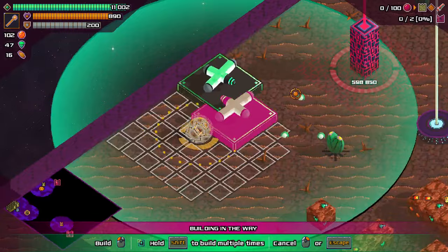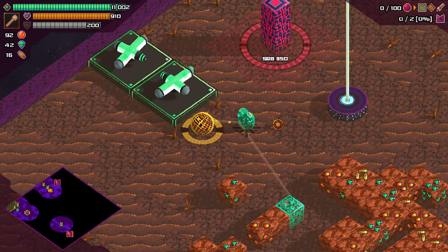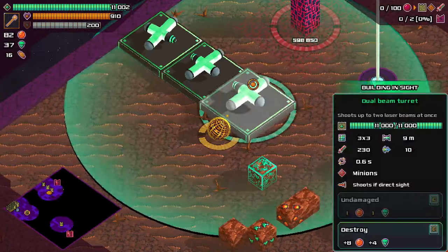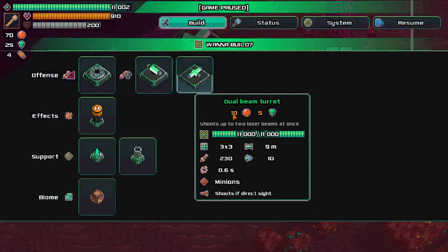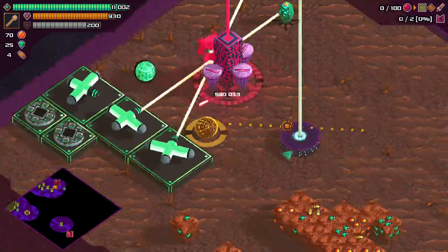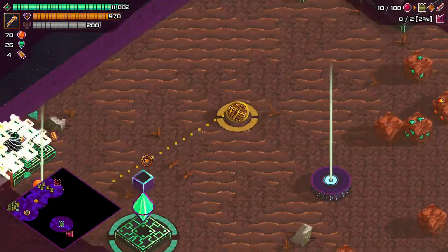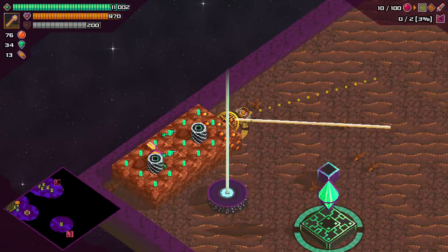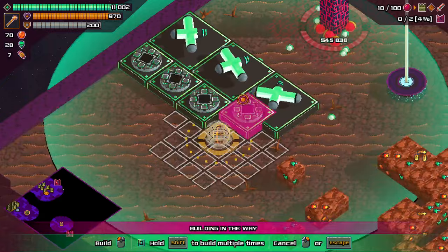Alright, let's focus on taking out this guy first - come on, get out of here, you stupid tree. Yeah, let's take out this monolith first, and then we can go for the next monolith after.